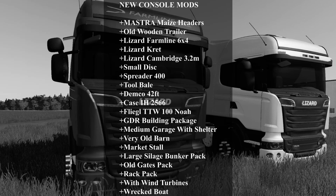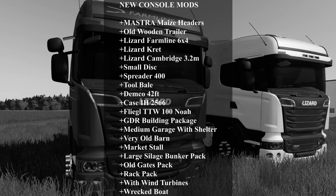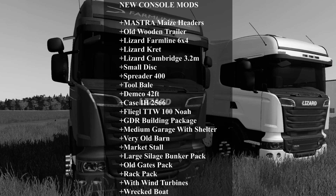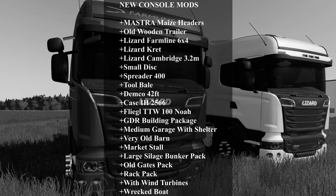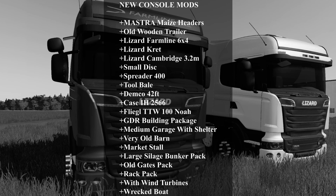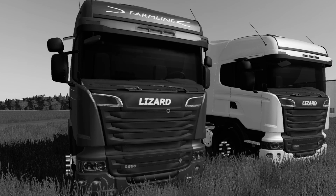On consoles, we have the Maestro Maze Headers, the Old Wooden Trailer, the Lizard Farmline 6x4, Lizard Cret, Lizard Cambridge 3.2m Small Disc, Spreader 400, Tool Bell, Demco 42-foot, Case IH 2566, Fliegel TTW 100, the GDR Building Package, Medium Garage with Shelter, Very Old Barn, Market Stall, Large Silage Bunker Pack, Old Gates Pack, Rack Pack, Wind Turbines, and Wrecked Boat. So that is the new mods on console.